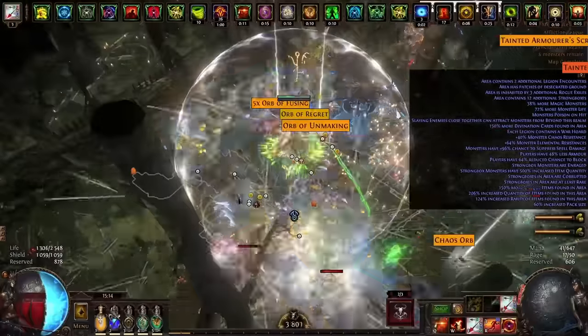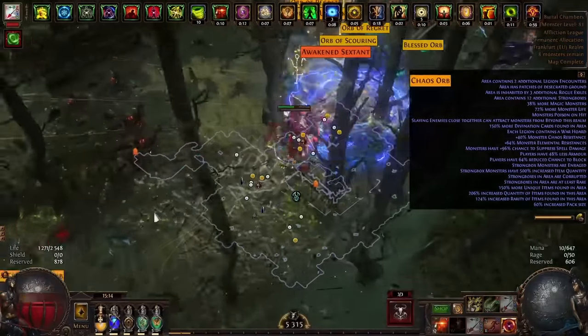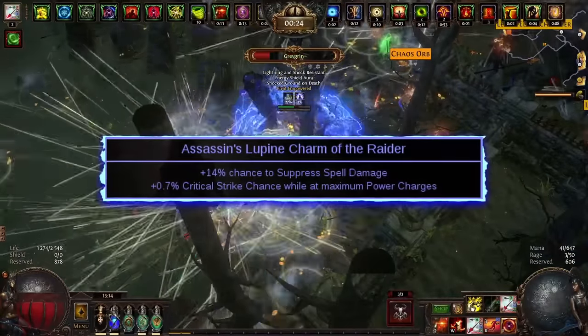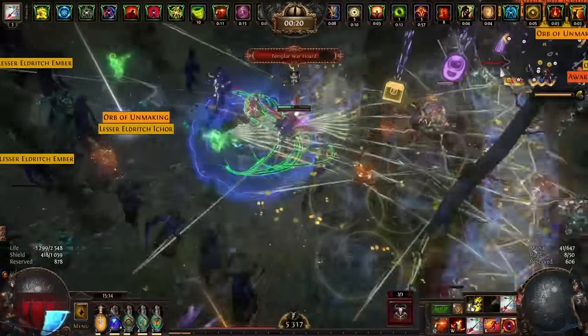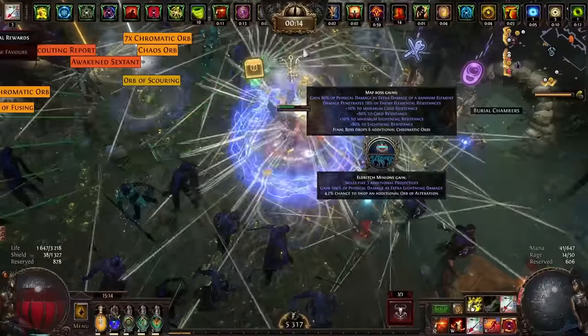Let's move on to the charms. On this one I have culling and cannot take reflected elemental damage, which allows me to pass elemental reflect maps — consequently I can tackle any eight-mod map. On the next one I have suppression and critical strike chance, which is actually not needed and can be changed to something more useful. The last one has adrenaline on low life and leech, which can also be replaced.